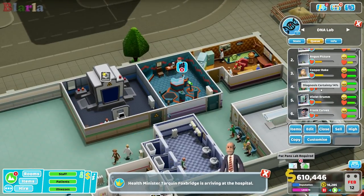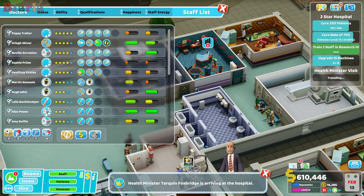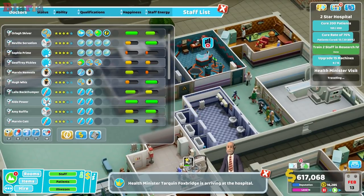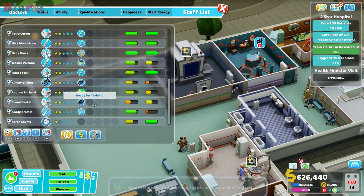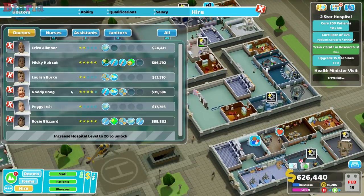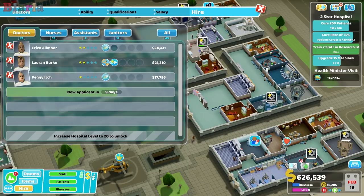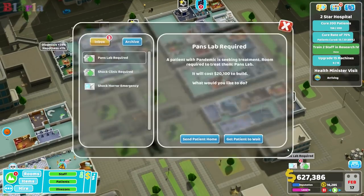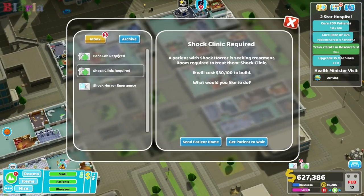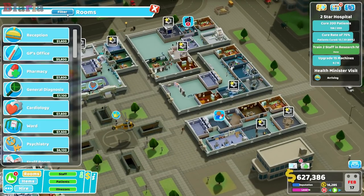So do we build a second one of these maybe? The health minister is arriving. We also have treatment, so maybe another genetics doctor might be good. Let's make some room for them. Now look, we can build one of these — maybe we should build the shock clinic. Let's have a look at treatment, because we've got a bit of room here now.